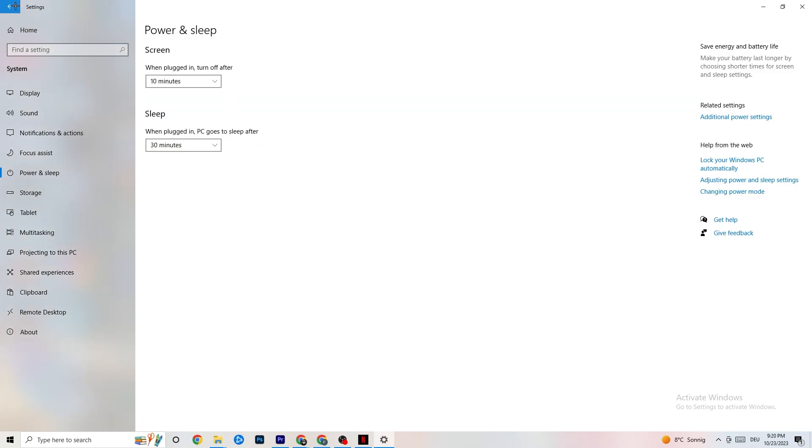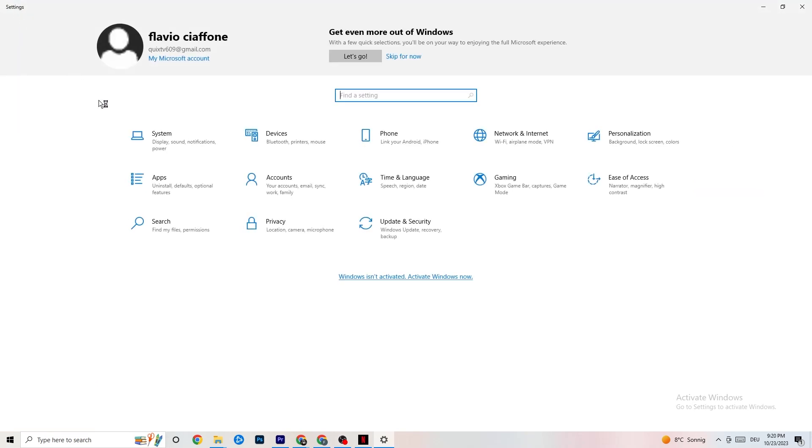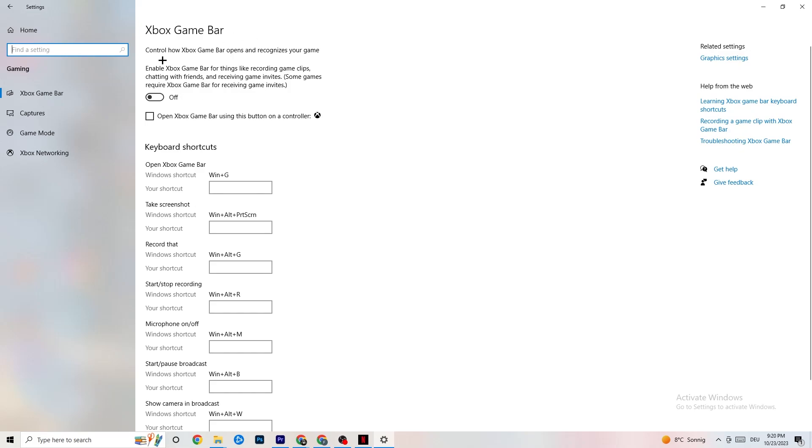Next, go to Settings, then Gaming. You'll see the Xbox Game Bar — I've turned this off and I want you to turn it off too. The Xbox Game Bar sucks a lot of performance running in the background. On low-end PCs especially, it will basically trash your game or cause FPS drops, so make sure you turn it off.